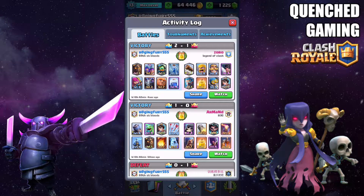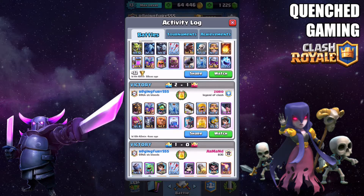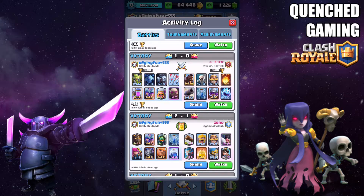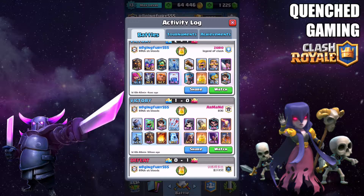What happens is when you play right when a draft challenge starts, you get way harder matches. So you want to play a draft challenge maybe like 12 hours after it comes out so you get easier matches. We're going to go into a couple battles and I'll show you what to pick when you're looking for a battle in a draft challenge.